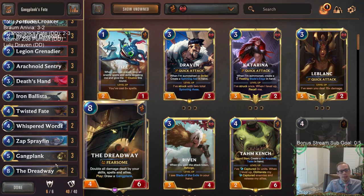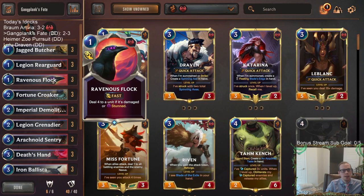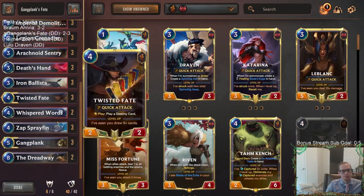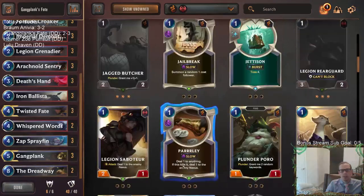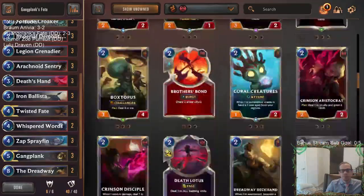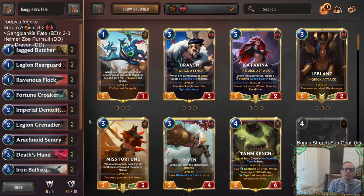I'm not sure Dreadway really fits in here. I think I would go one Culling Strike - the problem is the more non-Ravenous Flock cards you play, the less chance you draw Ravenous Flock, which is just the card you always want. Maybe a Captain Farron, a Kato, or some Parleys - something cheaper. Anyway, that's it here for Gangplank's Fate. Those of y'all watching later on YouTube, hit that like button and leave those comments - let me know what you think of the new Legion Rearguard, and what other decks you want to see on stream.